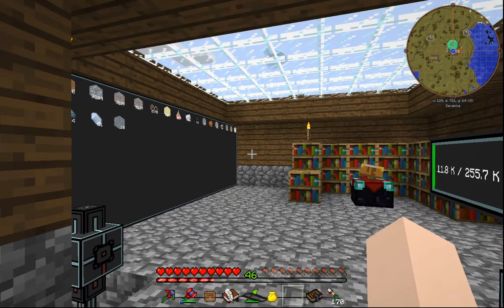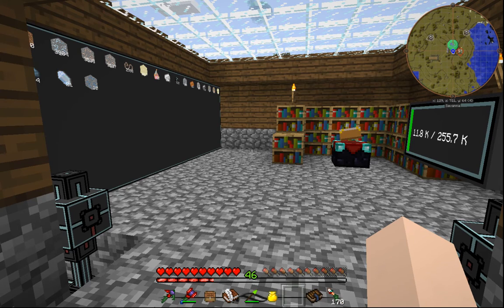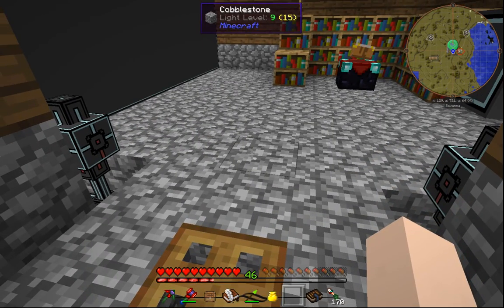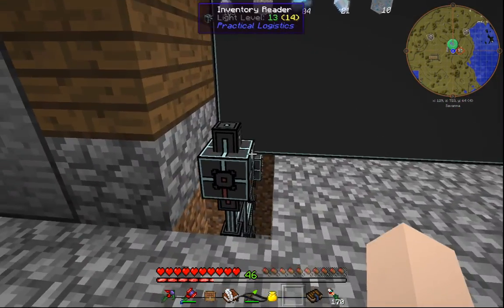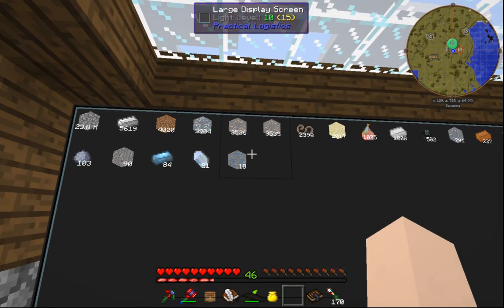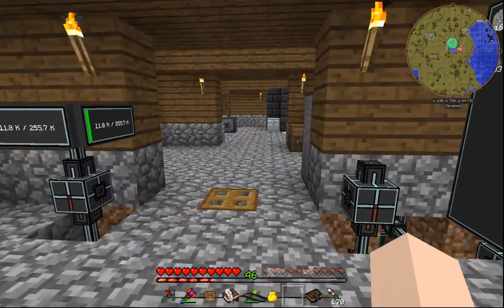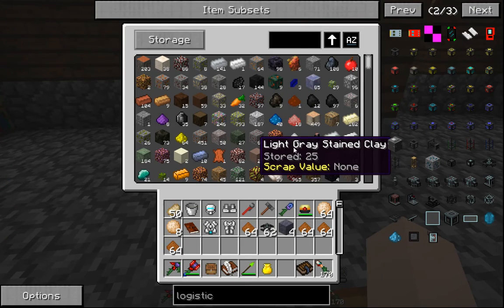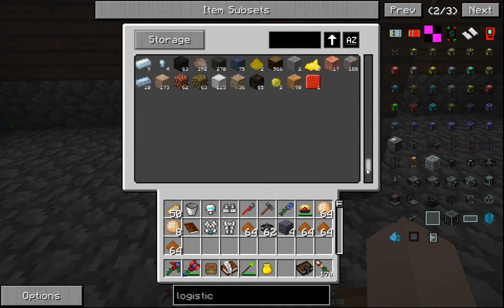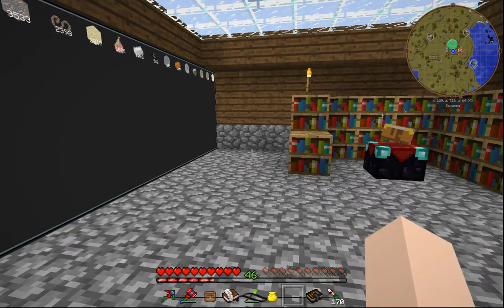Second, our room over here has changed a little. Last episode we started off with a sorting system, and I've expanded just a tiny bit on that. I have right now two sorting systems from Practical Logistics — this one and this one. In this one I have all of this stuff: ores, ingots — a lot. My most precious possessions are in here. In this one you can see 11.8K out of 255.7K. I have the rest, so this is a lot of stuff I can take out and use.